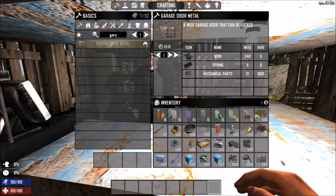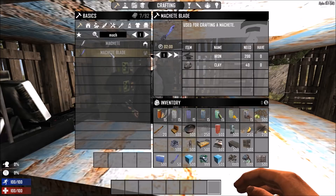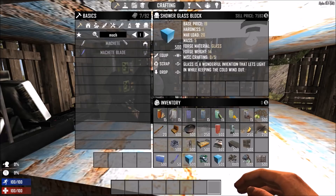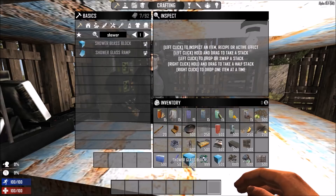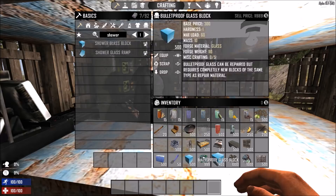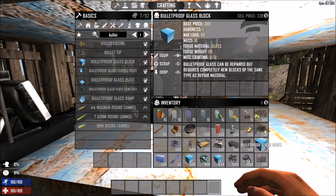The garage door has kind of high requirements but you get a lot for the materials you spend. Next, the machete blades at 480 coins each or 24k a stack, requiring 200 iron and 40 clay — and with one leather you can make a full machete which could fetch even higher profits. Then the shower glass blocks at 7.5k for a stack, needing only glass, 4 lead and 1 clay — three easily available materials for a bit of profit. Last is the bulletproof glass block at 239 coins each, needing 10 glass, 10 stone, 40 lead, 20 iron and 20 clay to make one.